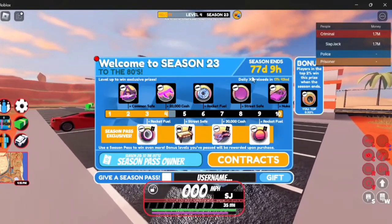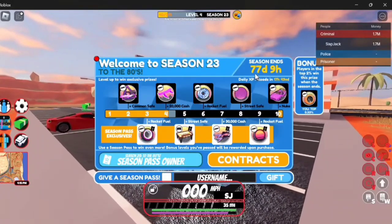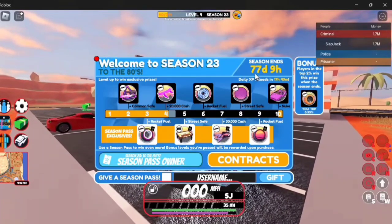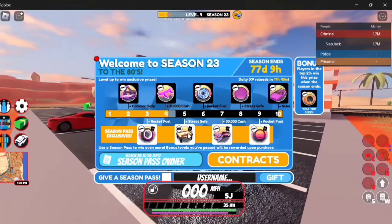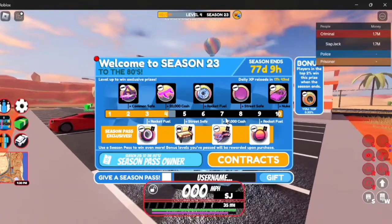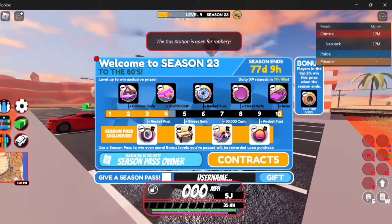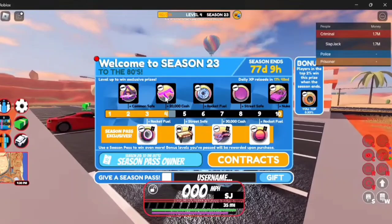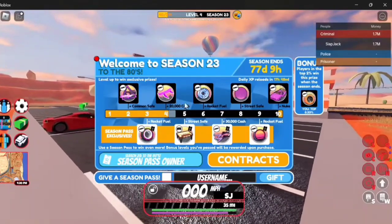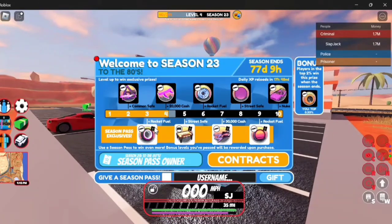Season 23 is 77 more days, which brings us to mid-December — December 16th or 17th, around there. So this is another pretty long season, but we have really good prizes, which means you'll be able to grind it without the season pass easily, and maybe trade for these prizes if you'd rather not spend the Robux on it. Some of these prizes have something special and unique to them, and we'll go over those right now.